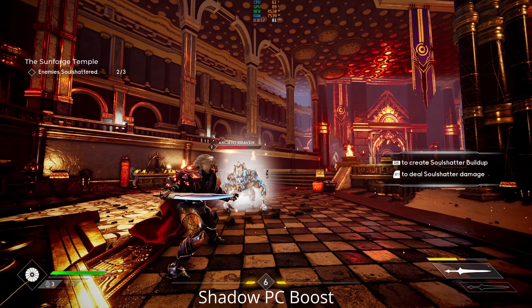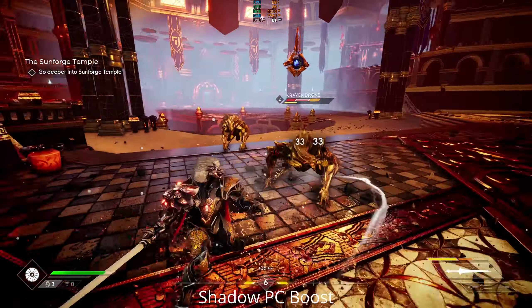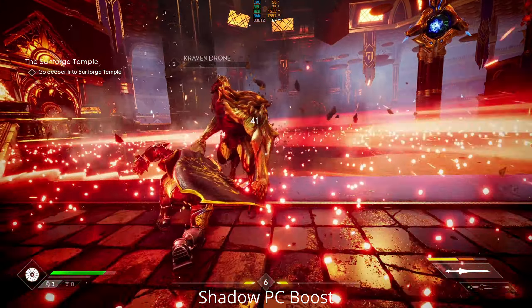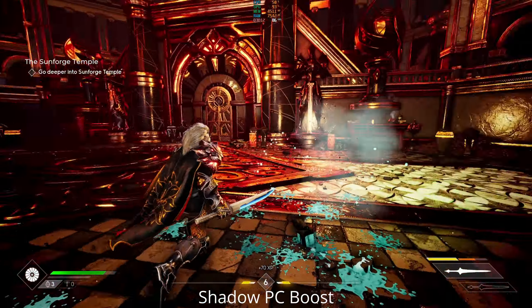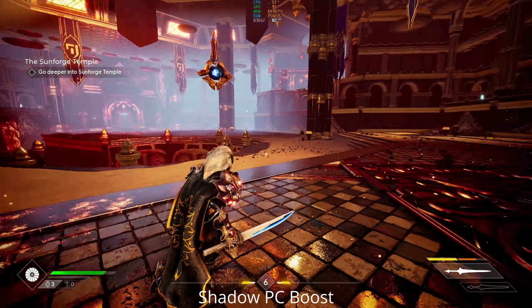Hey cloud gamers, today we're going to have a look at Godfall on the PC across virtual PCs. Shadow PC and Maximum Settings - 2080. The Shadow PC is the boost tier here which is running the 1080 equivalent, and Maximum Settings is running a 2080 Super. In the middle we have an RTX 3080 PC just as a baseline so you can see what difference it really makes having an RTX 3080 versus one of these cloud PCs.